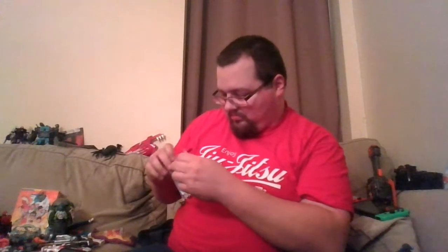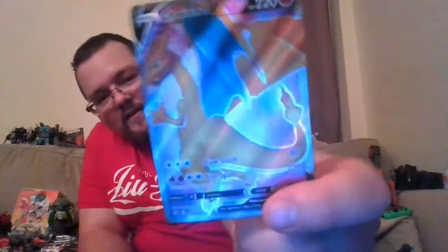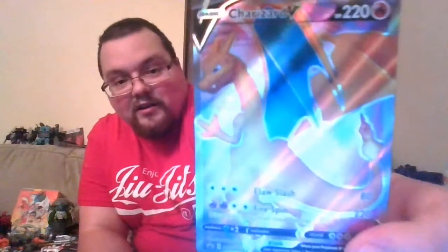Let's take a look at the Charizard V you get in the box. As we saw, the shiny one is basically the same thing but with a white background and Charizard in his shiny colors. Claw Slash does 80, and Fire Spin does 220 but you discard two energy from this Pokémon — to go with my lovely VMAX right there. They can go together.